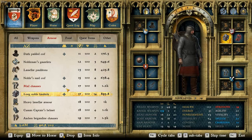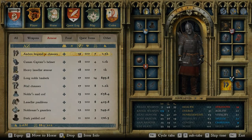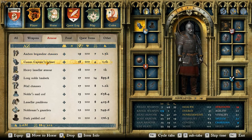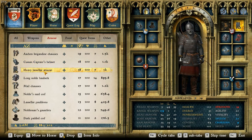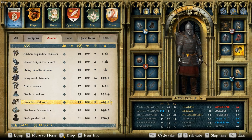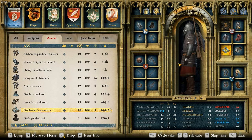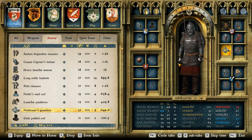Now let's see what it looks like with all the armor on. For armor, we have the Aachen brigandine trosses — I chose these because I wanted to have the Cuman riding boots but also good leg armor, so this was the best leg armor you can have and also have boots on. Then we have the Cuman captain's helmet, which is the best Cuman helmet in the game. The heavy lamellar armor, which I think looks awesome and pairs well with the lamellar pauldrons — very Cuman-esque. And then, of course, the best gauntlets in the game, the nobleman's gauntlets. So this is the best, or at least the best I came up with, suit of Cuman armor.